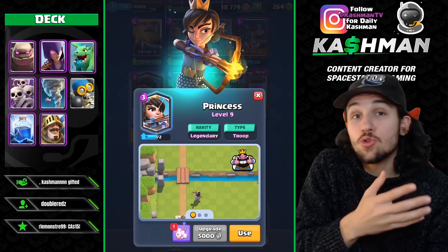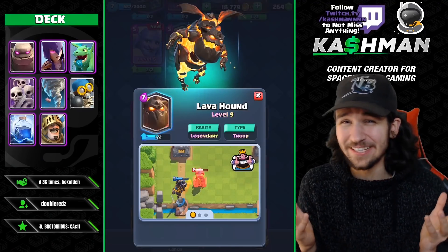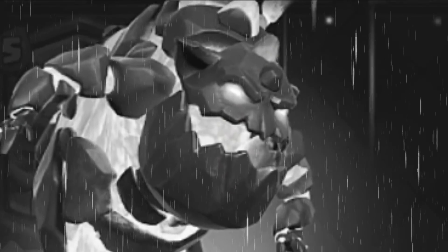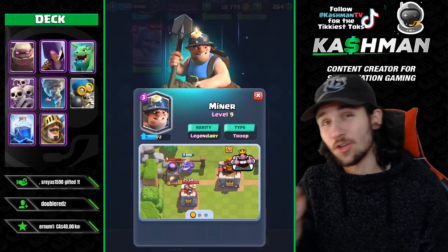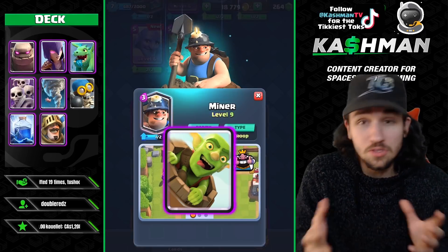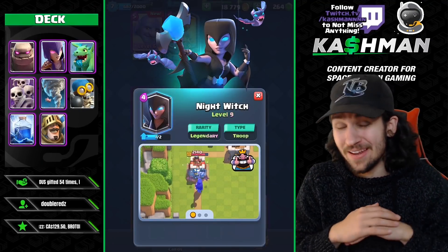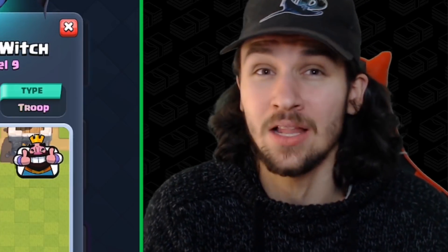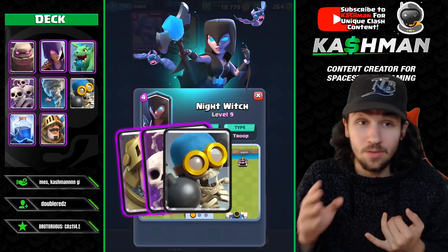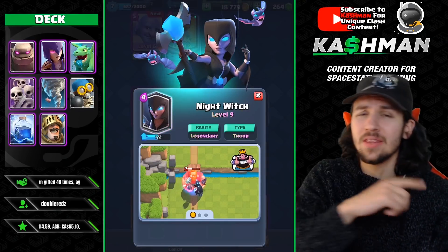If you unlock the Lava Hound, you could technically change it for the Golem, but I don't think it is as good — so if you unlock the Lava Hound, you can't really use it right now. If you unlock the Miner, I got bad news for one of the decks. If you're playing the Golem deck, you don't really need to use the Miner. So I recommend playing the Pekka deck — change out the Goblin Barrel and use the Miner instead. If you unlock the Night Witch, she goes in your Golem deck. The Night Witch is probably the best card to pair with Golem, and it's one of the strongest combinations in Clash Royale. If you have the Night Witch, change it for the Prince, Skeleton Army, Bomber, Baby Dragon, or the Witch — get rid of the one that's the lowest level. For the Pekka deck, put in the Night Witch for the Bats.